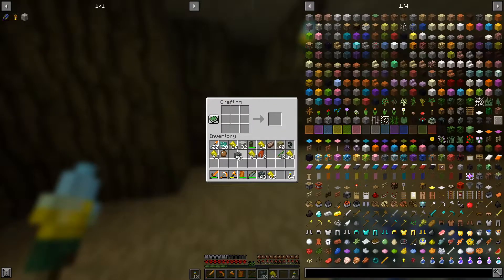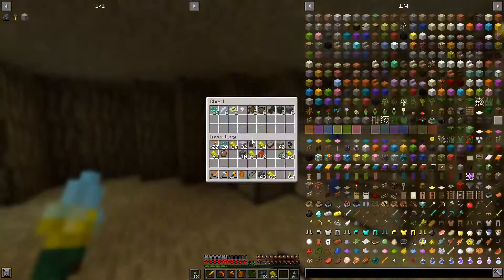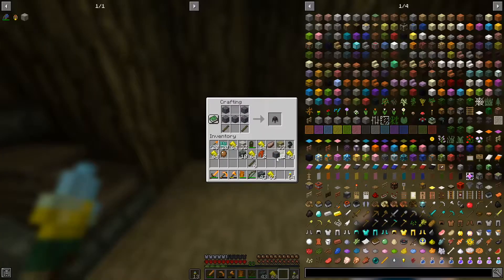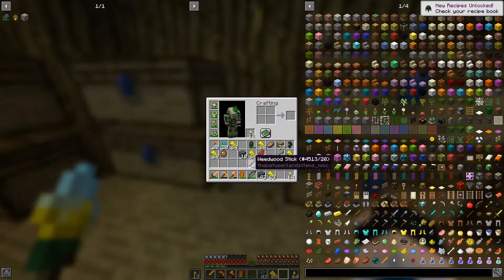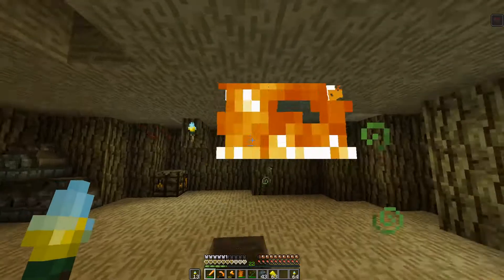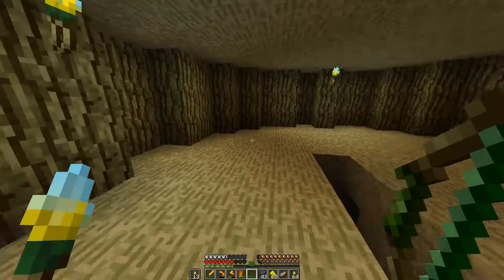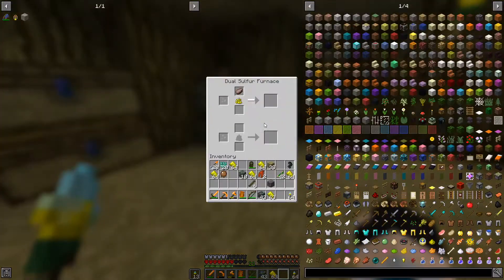Okay, I think it's time we get back. Now we can make a sulfur furnace. But what if I told you, you can make them double — that's the true power of the Betweenlands. And now, what we also can make with crag rock, which is why I kept a bunch, we can make a mortar. But we have one issue that I did not anticipate: we don't have any octane because I used it. Shallow breaths — oh my god, I could have died. Shallow breaths can phase through walls, so this is definitely not something you want to see happen.